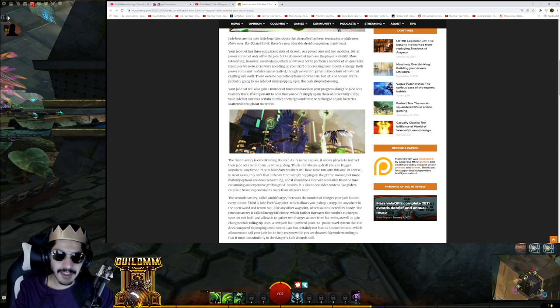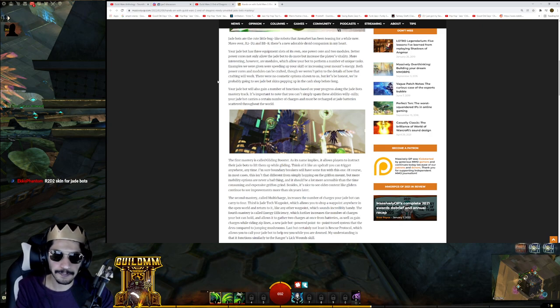Your Jade bot has three equipment slots of its own: one power core and two modules. Better power cores allow the Jade bot to do more but also increase the player's vitality. More interesting are the modules, which allow your bot to perform a number of unique tasks — examples given were speeding up your skiff or increasing your mount's energy. Both power cores and modules can be crafted, though they weren't privy to the details of how that crafting will work. So you actually have to make it yourself — it's not just a mastery you unlock.